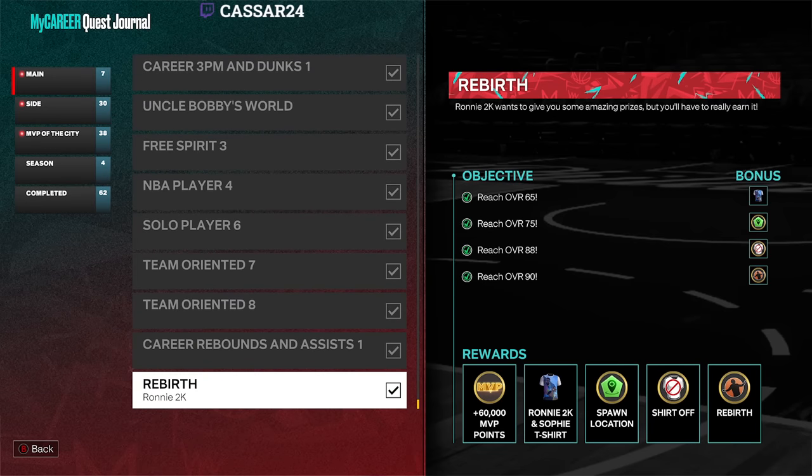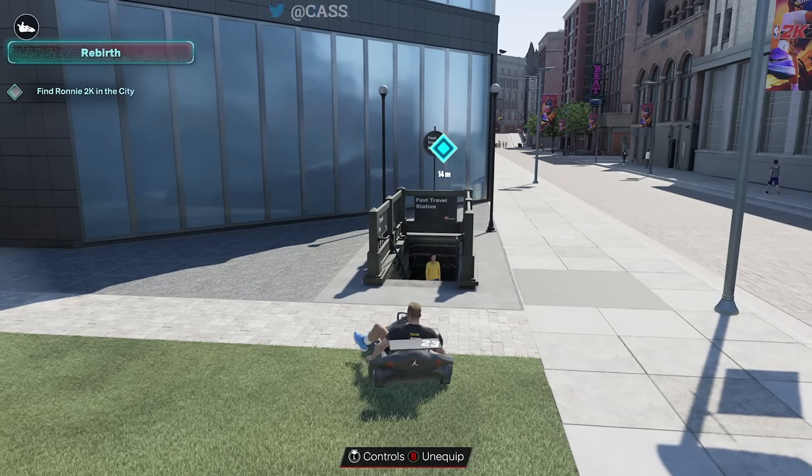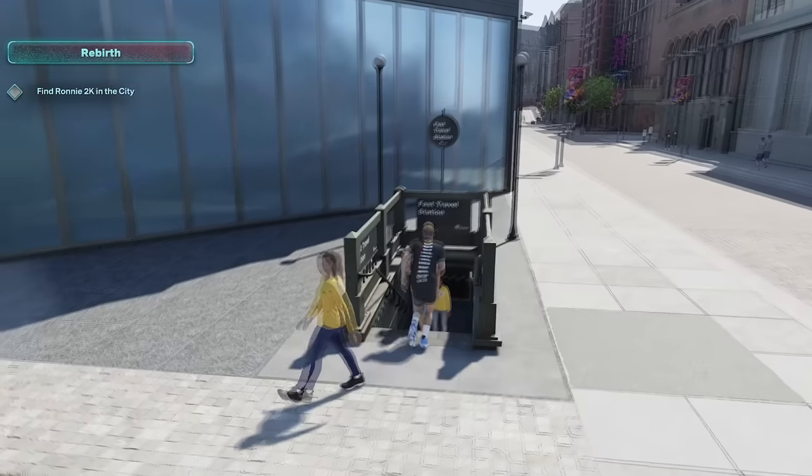I'm going to show you what you get with the Rebirth — you get some pretty cool things. So I've just got it: you get a 2K running shirt, a Sophie t-shirt, a spawn location, a no-shirt option, and then the Rebirth itself. At the end of the video I'll show you what you actually get — it's pretty sick stuff, actually an improvement on NBA 2K22.